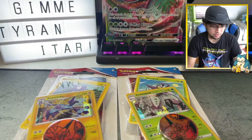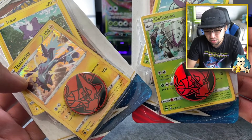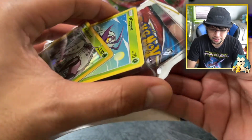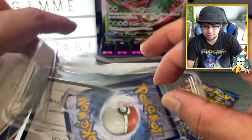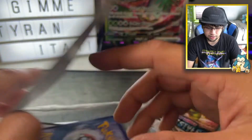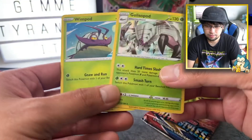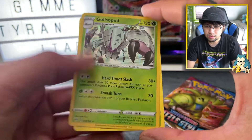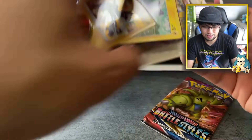Now I'm going to open the check lane blister packs — Toxel, Wimpod, Toxicity, Galissapod, and a Vulcanion. Let's go with Wimpod and Galissapod first. I was lucky enough to find these at Target. I like that it comes with plastic protection now — not just placed on top anymore. Although that's more plastic use, which is a negative, it protects the cards. Here's a Vulcanion coin — very pretty. Here are the two promo cards — actually they're both from Darkness Ablaze, not even promos.